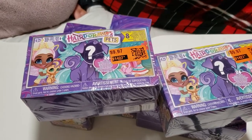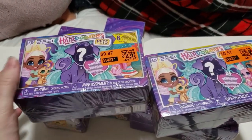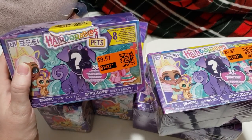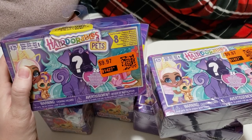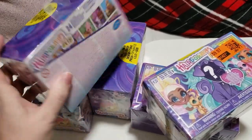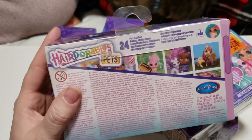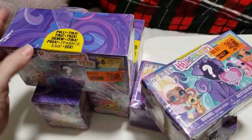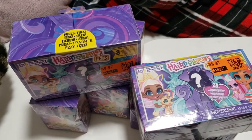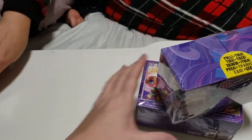Hey guys, welcome and thank you so much for joining us. Today we have these Hairdorables — these are the pets that we got. It says it's from series one and you get some surprises inside, I think eight of them. And it says pull here. We have to open the plastic to pull it. And look at the back, there's like 24 pets to collect. We have five boxes to open so let's get started.